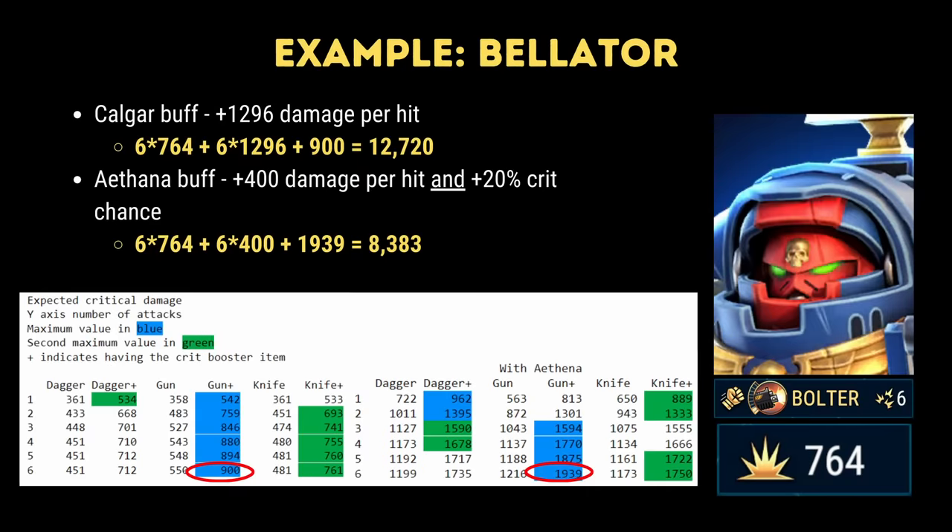Let's put this into practice using Bellator, a 6-hit Imperial character. Nimac, the guild leader of the Thousand Suns guild in our Eye of Terror cluster, has kindly put a table together. On the left hand side you can see the expected damage for any item in the game without any Thana buff. Starting on the left, you have the dagger with a 20% crit chance, then the gun with a 35% crit chance, and then the knife with a 25% crit chance. Dagger plus, gun plus, and knife plus denote the damage if the character has a crit booster to increase their crit chance by a further 5%.